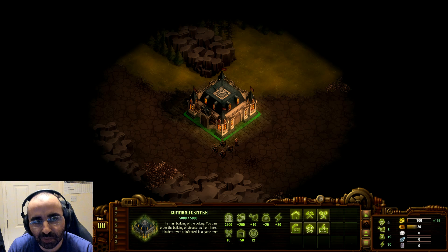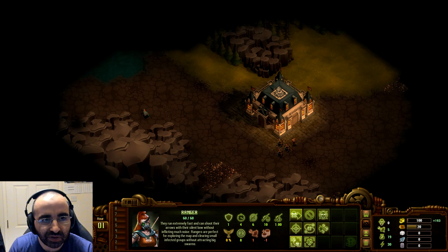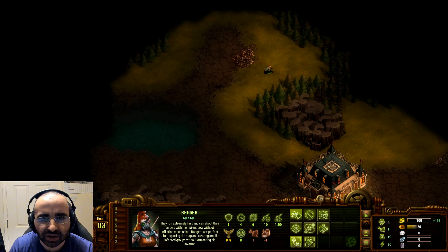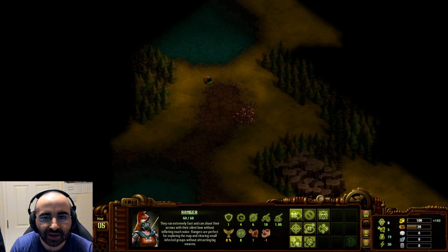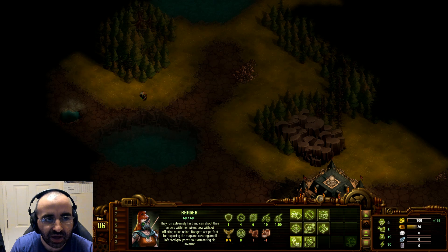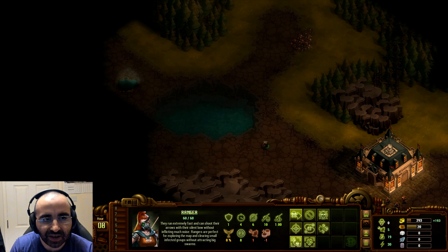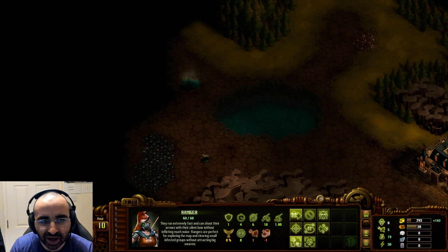First things first — start the game and send one of your rangers to scope out the map, just not too far in case of zombies, especially on a harder setting. You want to see how much space you have to deal with and whether the terrain helps you. For example, are there chokehold areas that are easy to defend? You can build walls and defend them there. Here's an oil deposit we'll come back to much later, and here are some iron deposits.